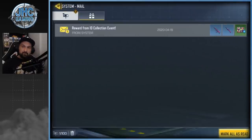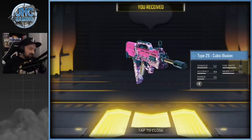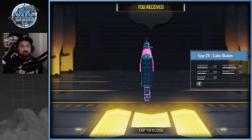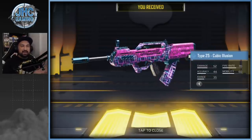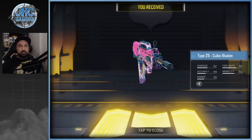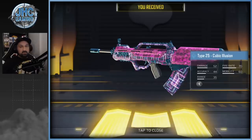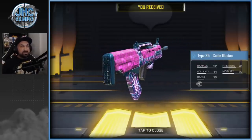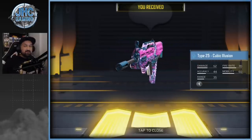We're gonna grab the top 5% rewards — Type 25 and a knife. The rewards are in and there's a beautiful Type 25 Cubic Illusion. It was a bit harder this time around to get the top 5%. I said in many videos last week — usually 400 or 500 eggs collected was more than enough, but this time I think it had to be over 500 or 600, because I ended at 700 and I was only at 5%, not 4%.